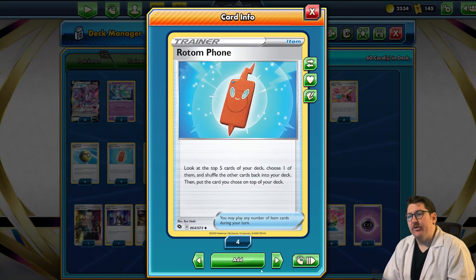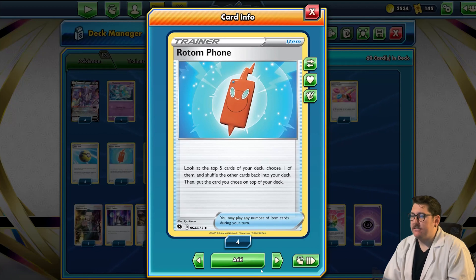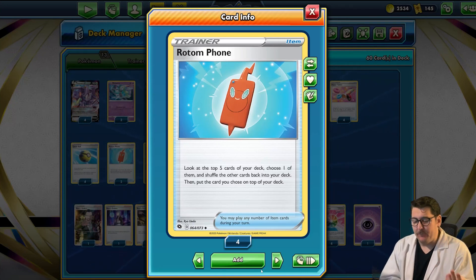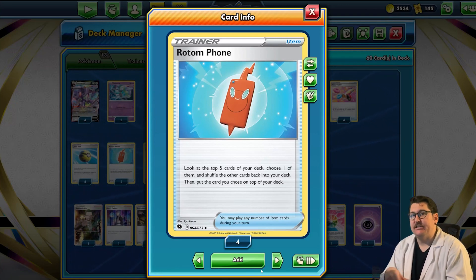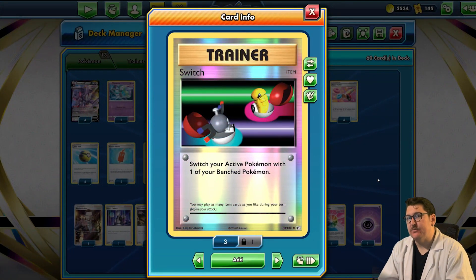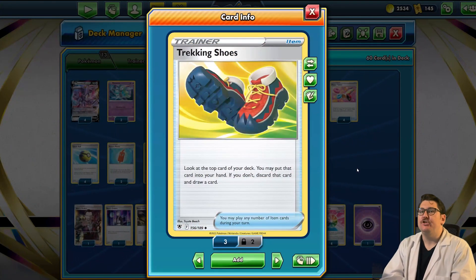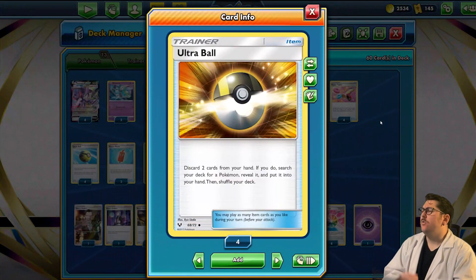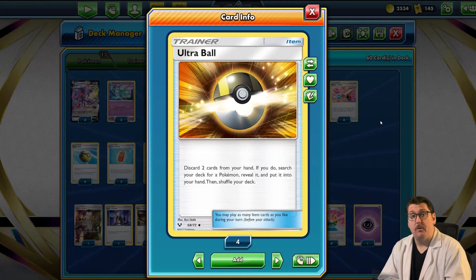We're bringing two Rotom Phones — look at the top five cards, choose one, put it on top, shuffle the rest. If you have three cards in hand and four Fusion Strike Pokemon in play you can draw and basically get a free top deck. We're bringing two Switches, three Trekking Shoes to really turbo through the deck — that is what this deck excels at. And four Ultra Balls to grab any Pokemon we want, including Mew VMAX, and to thin out your hand for more Genesect draws.